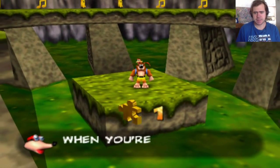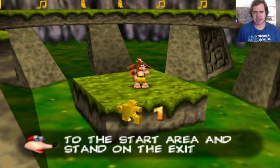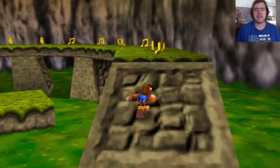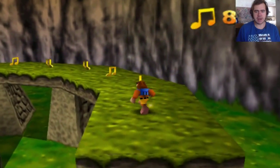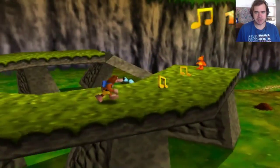So we gotta collect ten of these jigsaw pieces, whatever they're called. I don't remember now. When you're ready to leave this world, return to the start area and stand on the exit pad. I'm not ready to leave yet — I've still gotta rescue all of these jinjos, collect all of these notes, among other things. There's another Mumbo token, but we'll get that in a minute. And I'll also collect that last music note that I forgot.